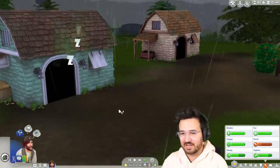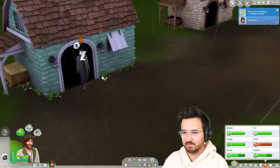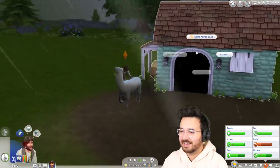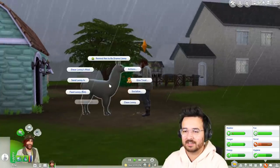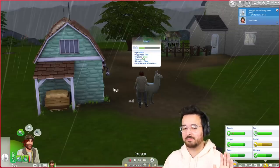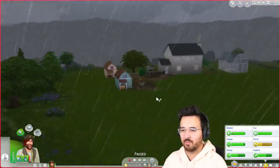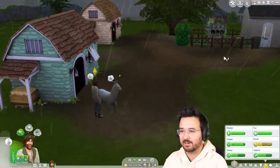Alright, that's enough terrain painting — let's clean the shed. We're gonna have to shower again anyway after this. Let's call Lenny over. Oh gosh, this rain is rough — I've got to clean the coop as well. Let's clean Lenny because he probably doesn't want to be out in the thunderstorm, which is fair. I don't really want to be out here either, but the farm is not going to run itself. Let me grab some of that wool off you real quick. I imagine you probably don't want to shear a llama in a thunderstorm — they'd be all wet.